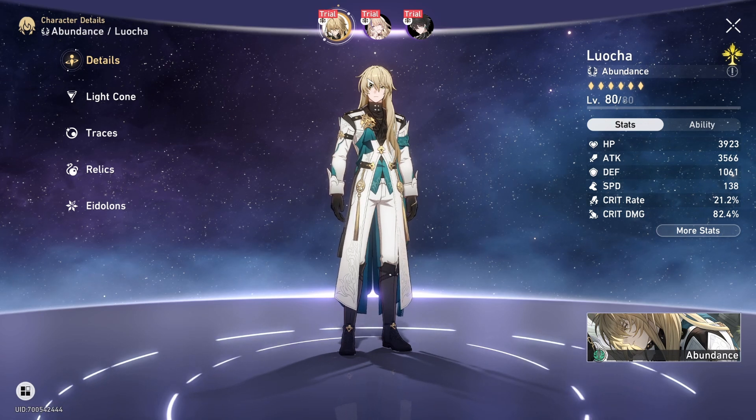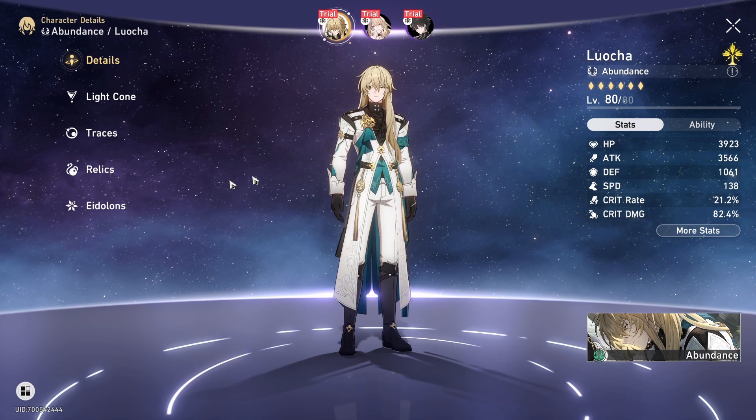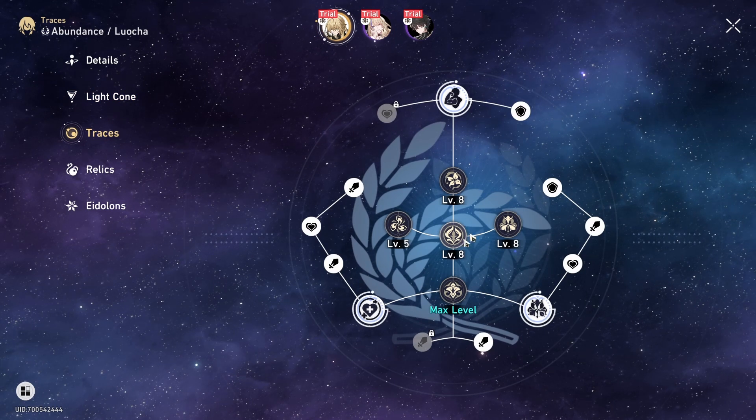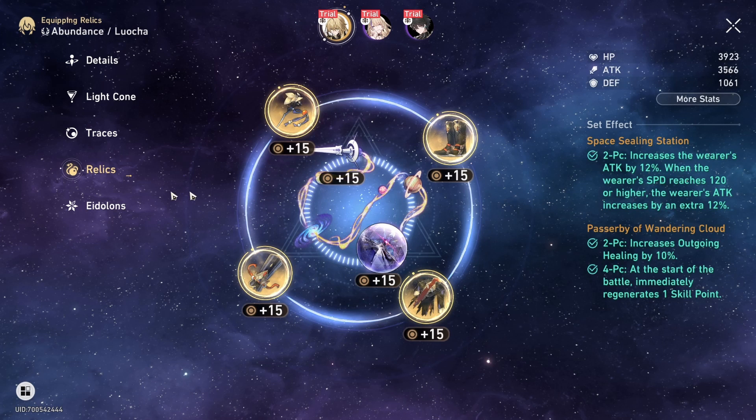Here is my first look on Luotsa. Let's check how they have built him: level 80 out of 80, with his signature light cone at 80, traces all level 8 with all the nodes activated. Now let's look at relics.